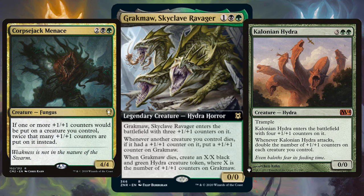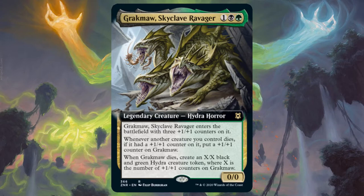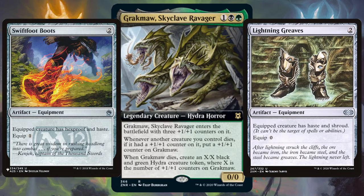Double those counters and really overwhelm your opponents with big creatures. Running cards like the Ozolith with Grakmaw are absolutely essential — when those creatures die the Ozolith gets those counters, and then you can redistribute them all right back onto Grakmaw. Of course, get out your Swiftfoot Boots and Lightning Greaves and protect Grakmaw forever.